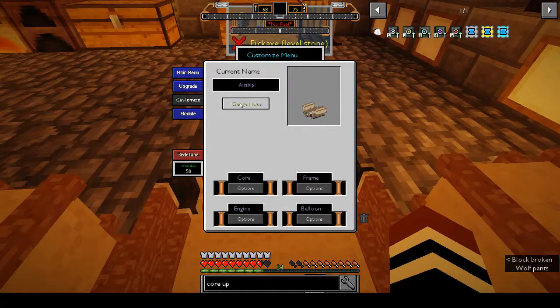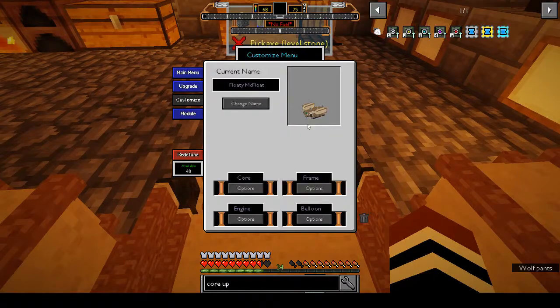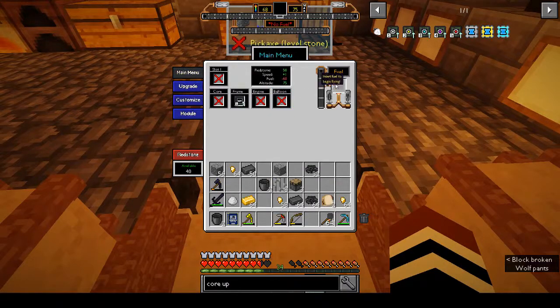Customize - change name. What should we call it? Something nice and floaty. 'Floaty Muck Float' - okay it doesn't like that. 'Floaty Muck Float' - okay, right. So back - we have a ship, we have a name.